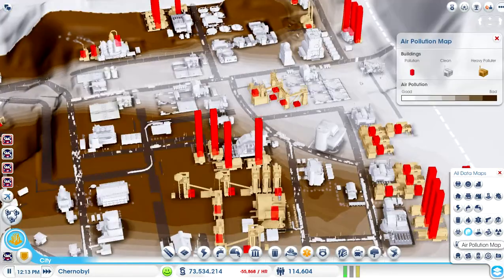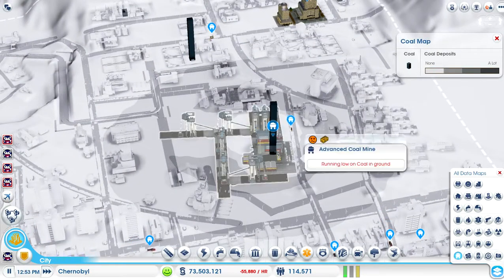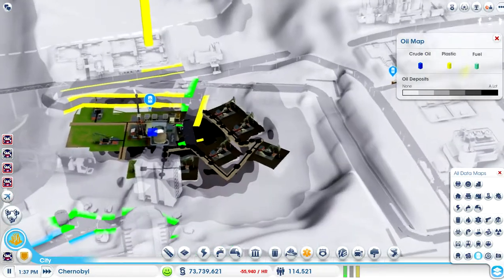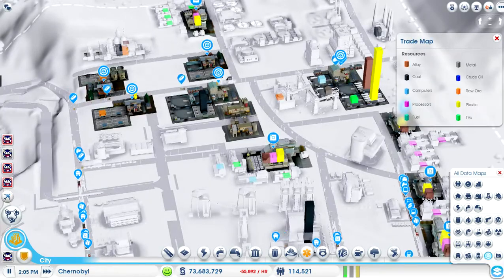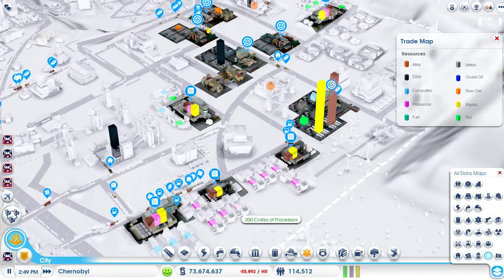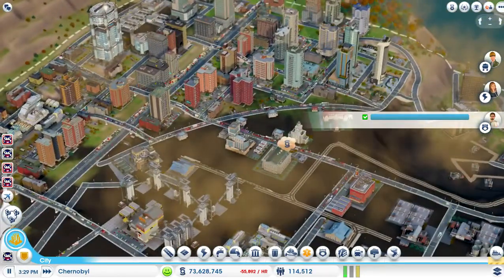I'll go onto the map and show you exactly. The coal's beginning to die down, you can see there's still a little bit of coal here. The ore — still quite a lot of ore, we need to get out the rest of it. We've got oil, there's still a good bit of oil here but I need to adjust it. On the trade map, I'm pretty much trading a lot of different things. I'm selling off some processors because I'm making so many, and I'm turning some into computers and TVs and then selling them. I'm pretty much selling everything that I make and that's how this city's staying afloat.